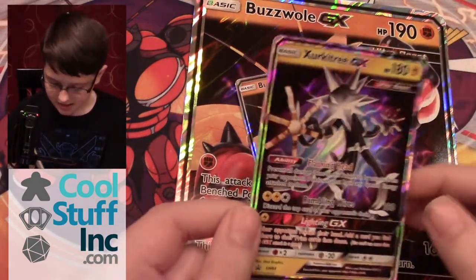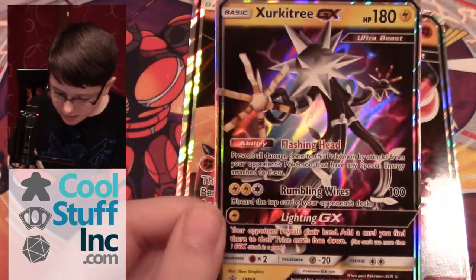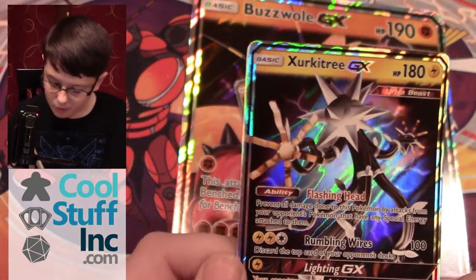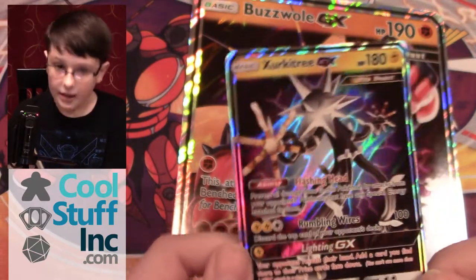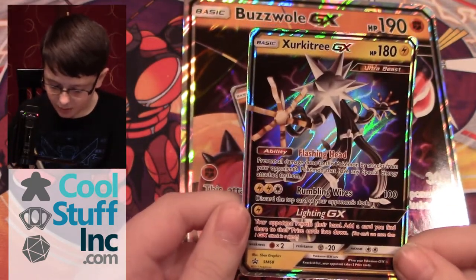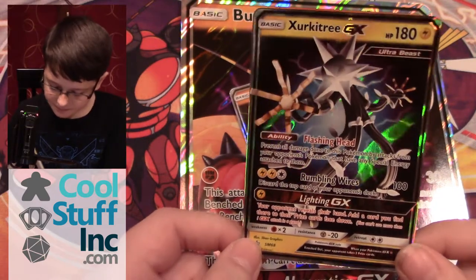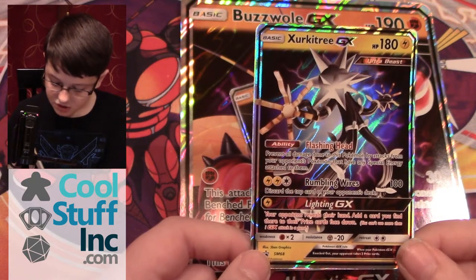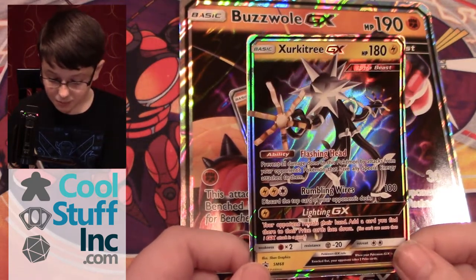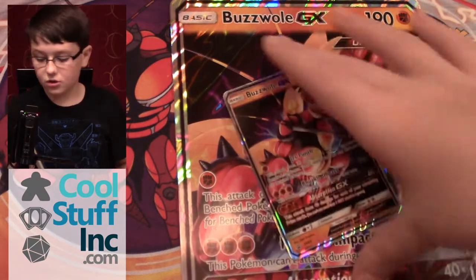Next, I have the Zarkatree GX. It has 150 HP. Ability: Flashing Rod. Prevent all the damage done to this Pokémon by attacks from your opponent's Pokémon that have any special energy attached to them. Interesting — let's get against Gardevoir GX. Lightning energy and two more, 100 damage. This card is the top card of your opponent's deck. Lightning GX: your opponent reveals their hand, and you add a card you find there to their prize cards face down. Dang, that's pretty good. Hope these aren't too much because I might order more — I might want to make a Zarkatree GX deck.